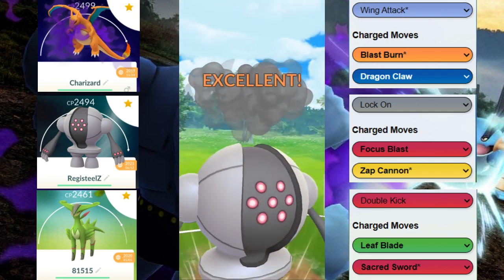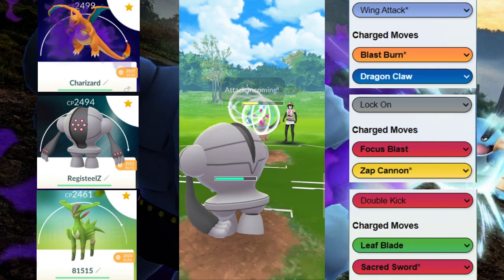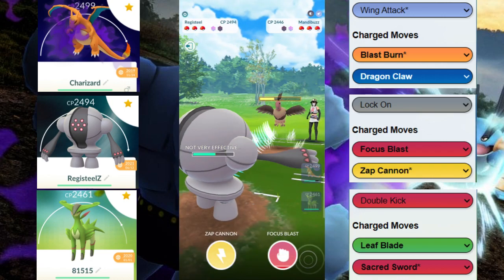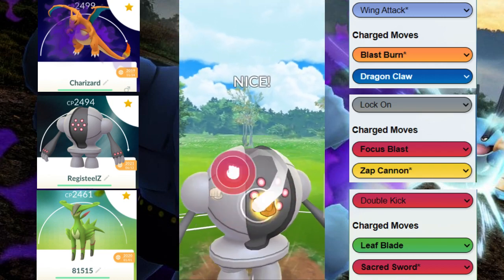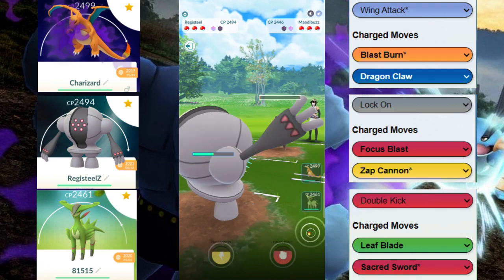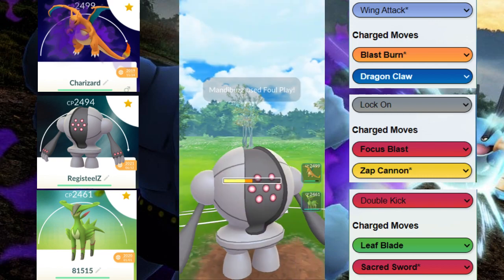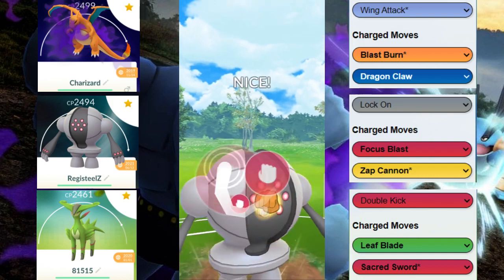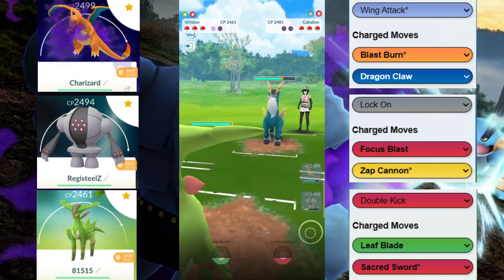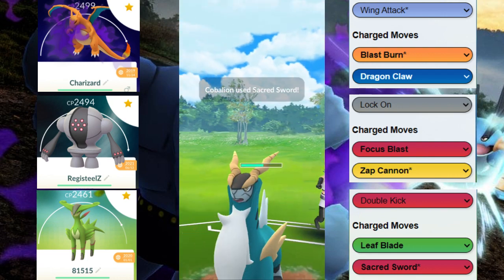We're gonna be able to get this Zap Cannon off eventually — it won't KO, but we know we can get a ton of energy. At this point we're just gonna farm to 100 and then throw a move, because we don't have to worry about any single move Mandibuzz throws. We end up throwing only a Focus Blast because we could potentially farm it down. They actually swap out — they don't allow us to farm — and we throw the Focus Blast knowing they want to keep Mandibuzz alive.